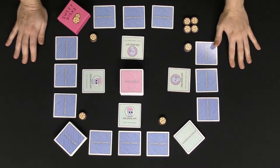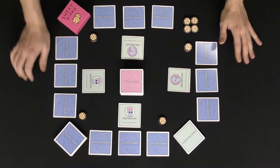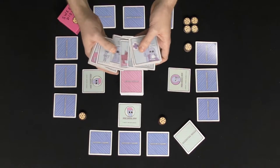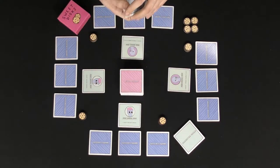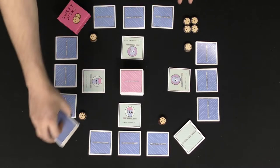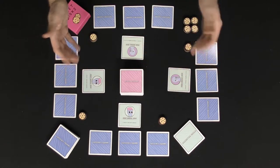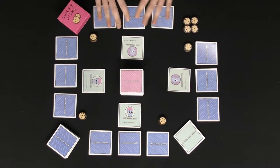Here we have a four-player game of Sweet Existence. To set up, you give every player three Existence Squares. The rules tell you based on the number of players how many Existence Squares there will be, as well as how many parishes you will use — generally one or two. In a four-player game, we're using one Existence Square with the parish marker on it, and dealing out 12 total, giving everybody three.